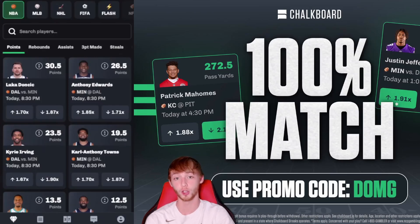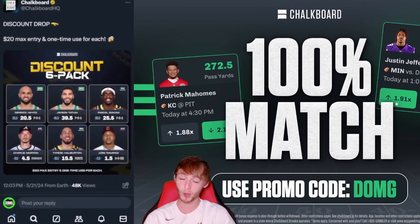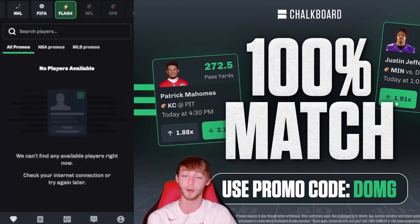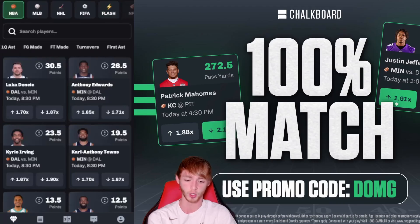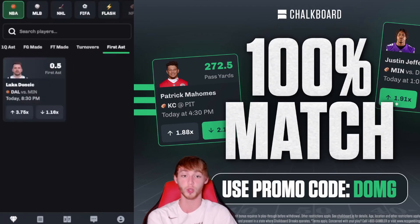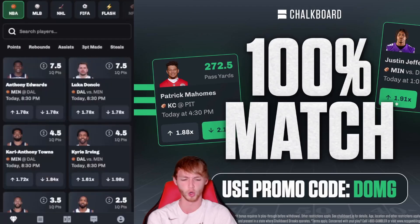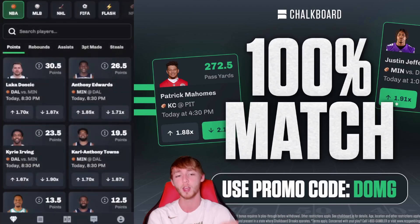Before player prop number two — if you're not already on Chalkboard, it's one of the best apps out there. Today I believe we're going to get six different promos, similar to last Tuesday — a $20 max entry, one-time use each. I expect them around noon. They also have promos all the time: in the flash category there's NBA first basket, first assist — you can play Luka for first assist — free throws made, field goals made, first quarter points, alt lines, and more. Use promo code D-O-M-G for a first deposit match up to $100.